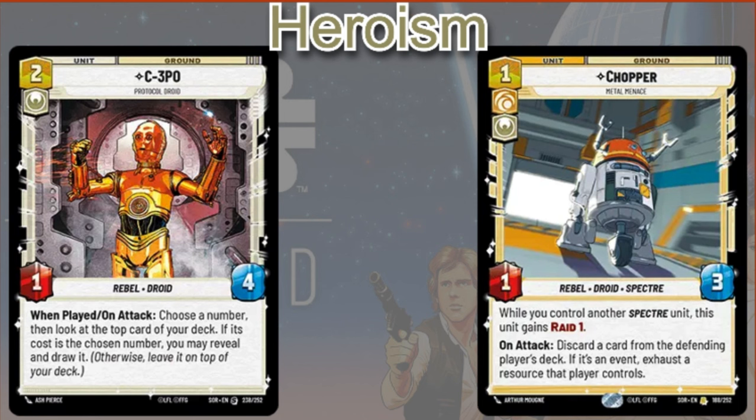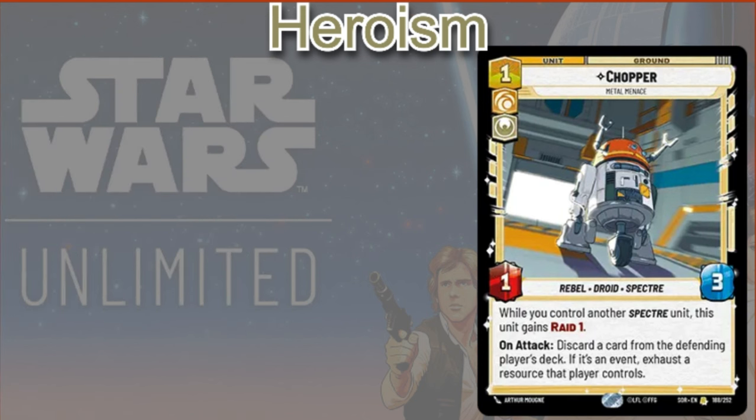Chopper is another interesting one — one cost, one-three. Obviously all these Heroism cards are going to be plus two to their cost because you don't have the Heroism aspect, but they're cards you could think of playing with Thrawn because they have some cool synergy. On attack, you can discard a card from the defending player's deck and exhaust a resource that player controls. In a lot of cases it's a random pull, but in Thrawn you may actually know what that top card is, so you'll have more information on whether this ability is going to work or not — allowing you to make more informed decisions on when to attack with Chopper.